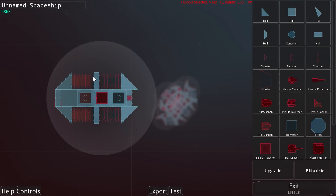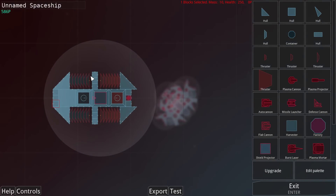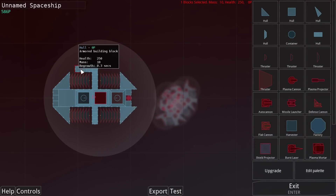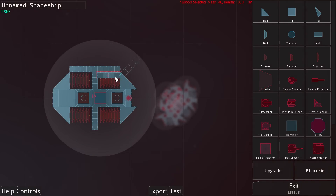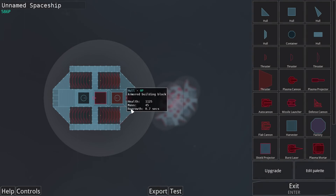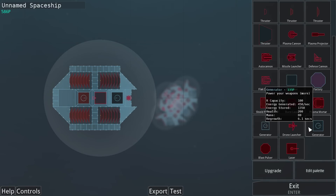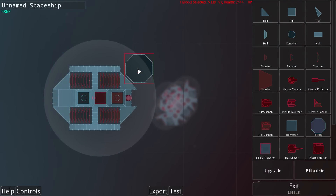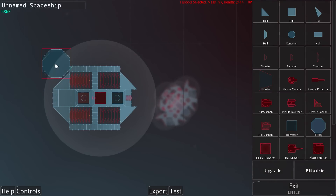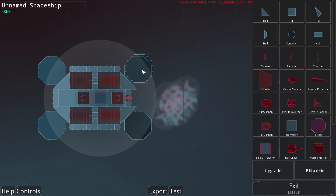This is certainly the type of shape I want, but I don't want it only to be this big. Let's start padding out the sides — grab those blocks and move them down. This is basically going to be a missile cruiser, a long-range attacker. I could give it the ability to store a reasonable amount of items — you know what, I like that idea. Let's go with that.